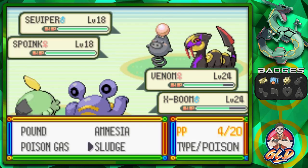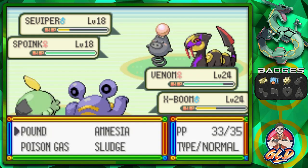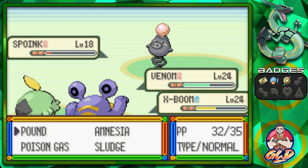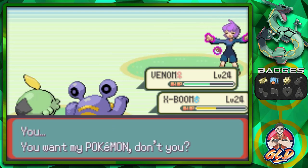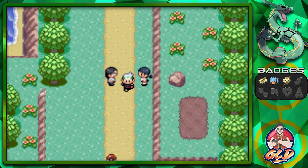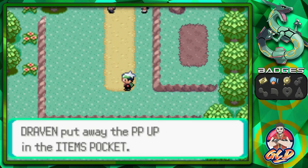I thought we'd be at a type disadvantage but we push through with Uproar. Vesuvius grows to level 26! Just like that we've defeated both trainers, gaining more experience points — always a nice thing. We grab the final item and find a PP Up, which is always nice.